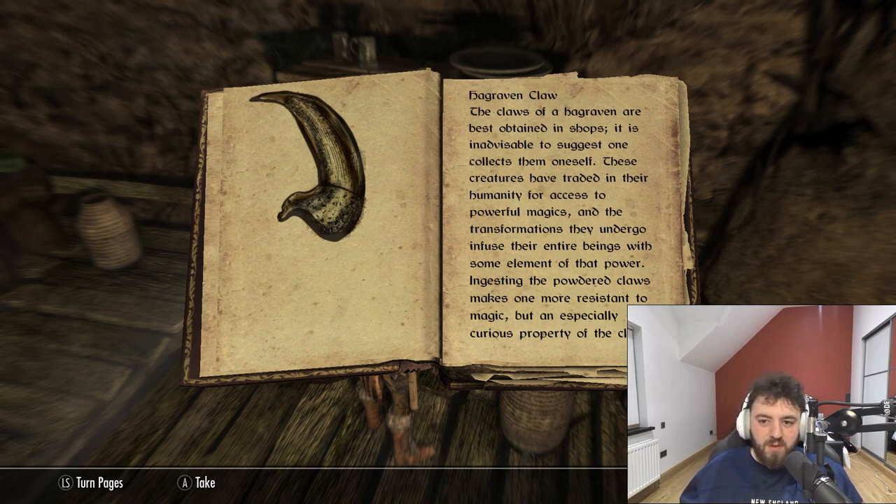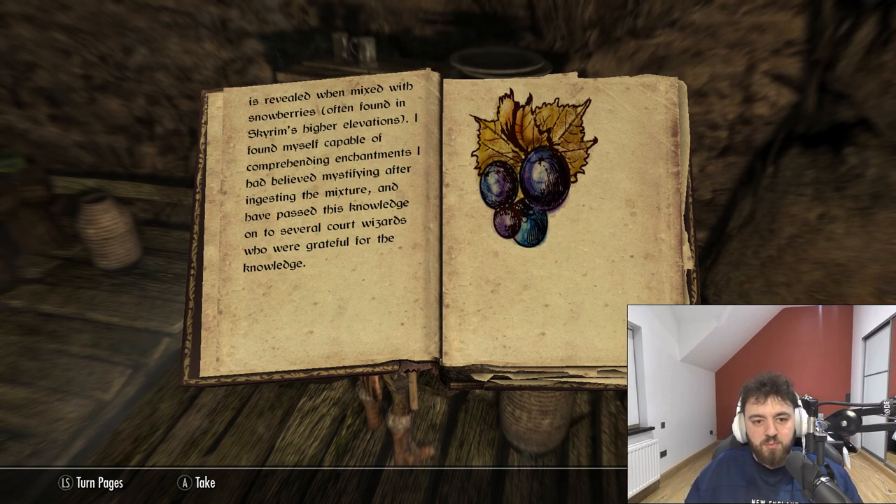Now, the Highgraven Claw. The claws of a Highgraven are best obtained in shops — it is inadvisable to suggest one collects them oneself. These creatures have traded in their humanity for access to powerful magics, and the transformations they undergo infuse their entire beings with some element of that power. Ingesting the powdered claws makes one more resistant to magic, but an especially curious property is revealed when mixed with snowberries, often found in Skyrim's higher elevations. I found myself capable of comprehending enchantments, and have passed this knowledge on to several court wizards who were grateful for it.